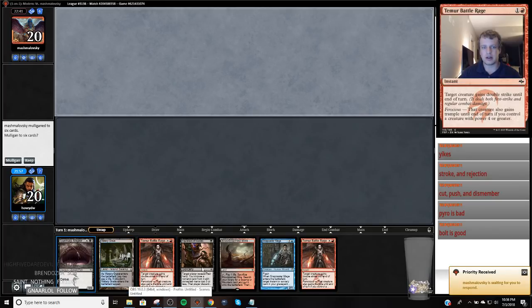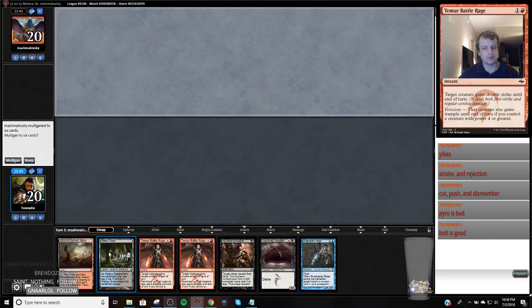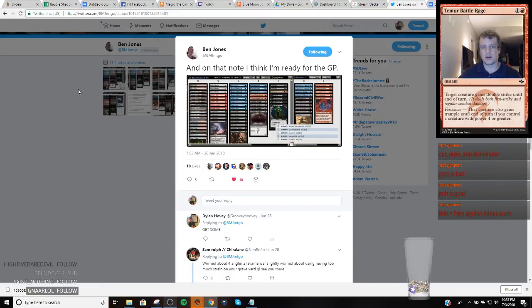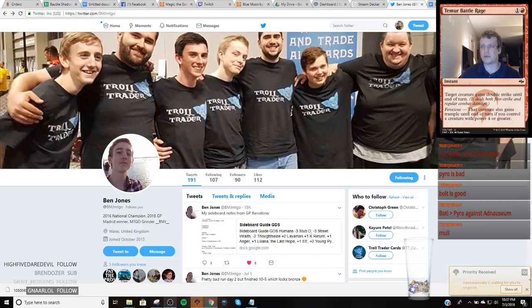That's just what Ben brought in — I'm literally just following Ben Jones' sideboard guide 100% because he built the 75 for a reason. I'm actually going to mulligan this hand. My opponent mulliganed, I get to discard spell them on one, I have a Snapcaster, discard, discard, discard — so we can set up to play a slow game. It's really hard for me to give up discard-spelling an opponent after a mulligan, so I think we're going to keep this.